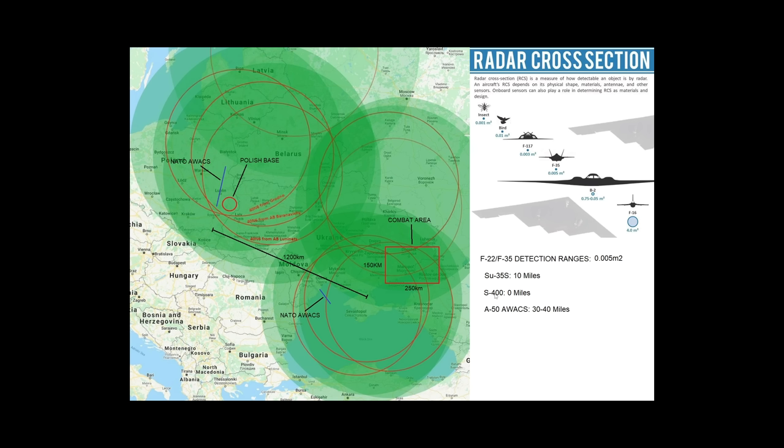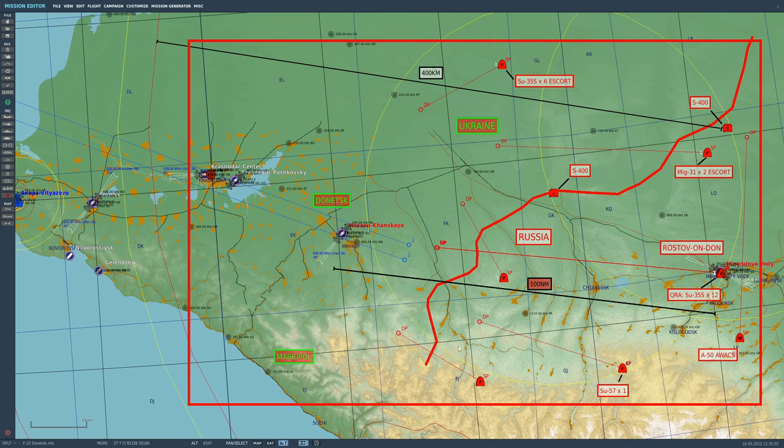For the S-400, as tested in a previous video, detection is 0 miles - for some reason the early version of the S-400 can't track us at all. The A-50 AWACS with the most powerful Russian radar can see us at about 30 to 40 miles and vector hostile Russian planes towards us. By comparison, it can see non-stealthy large aircraft 500 to 600 miles away, so 30 to 40 miles is actually a very small detection range.